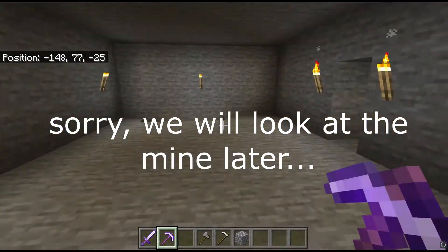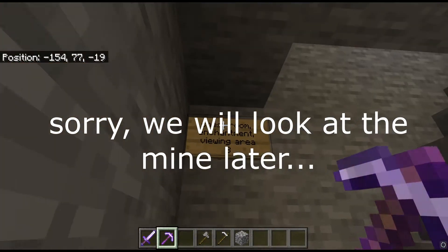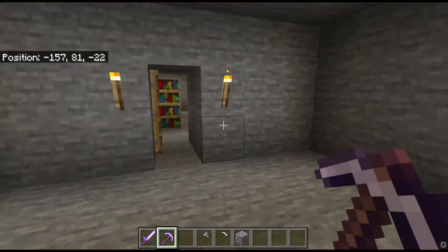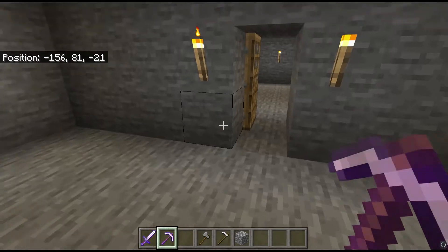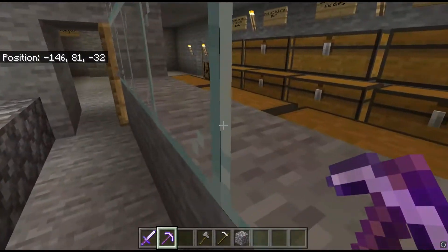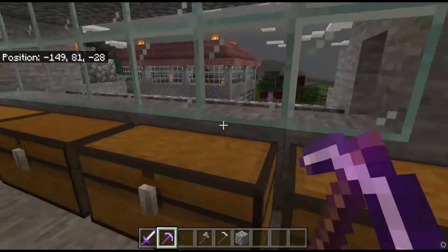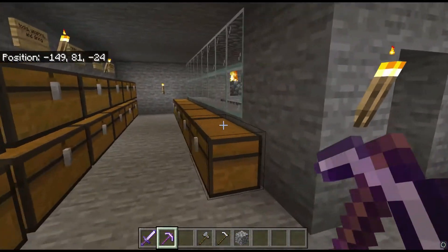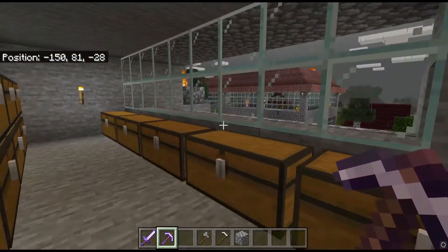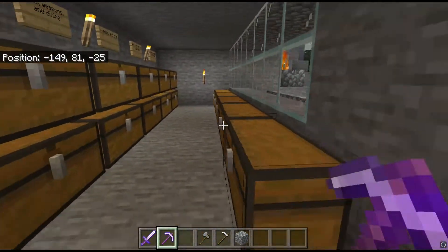Instead of going down, let's move up to floor four — the chest room, enchantment, and viewing area. This is an empty room with a stairway. Over here is the chest room. And this is the viewing area the sign was talking about — a mini balcony with windows staring out. This was an excuse to make the mountain outlook look decent after I blew out the side of the mountain mining a new chest room. It actually turned out looking pretty nice, in my opinion.